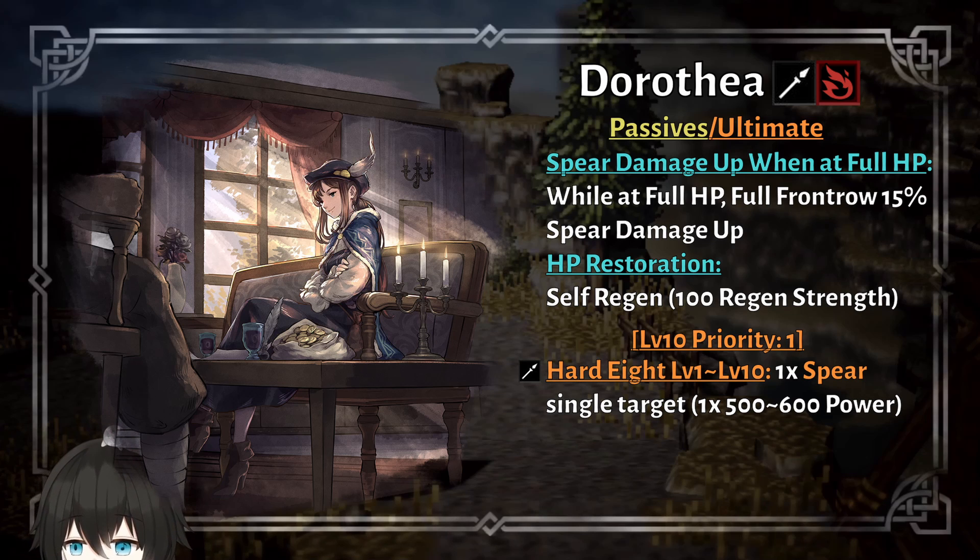The second passive is a nice bonus to have, but most of the time your team will probably run a regen caster. So Dorothea will always have regen on her, but this passive regen helps because it stacks with the active regen — so in case the active regen doesn't bring Dorothea to full health, the passive regen will top her off and activate her passive again.